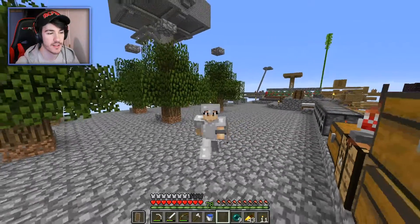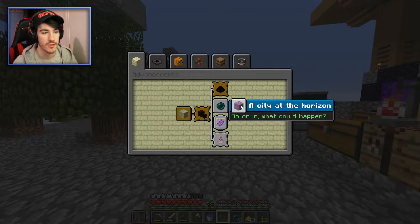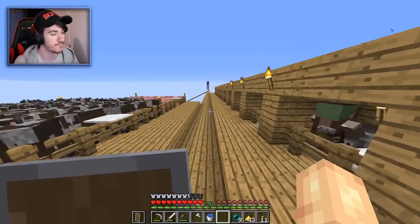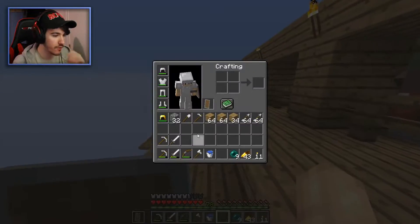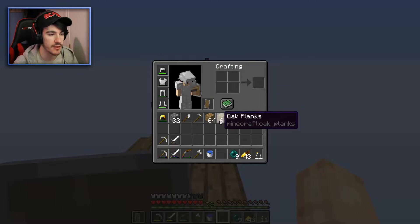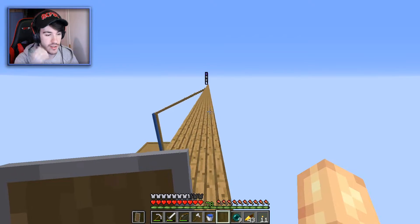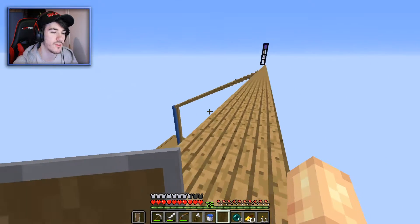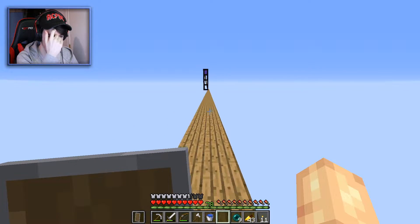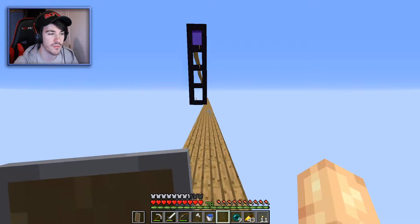Welcome back to Hardcore Technical Skyblock! Today we're going to be trying to raid an End City. I've equipped myself with a bow, a bunch of arrows, two pickaxes, two swords, a shield, an axe, building blocks — wood because I have so much of it — ender pearls, food from trading, and I think I have everything I need. I am a bit under-equipped though; I'd like diamond armor before going to an End City.